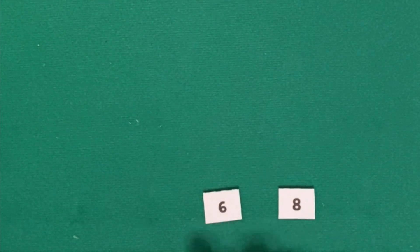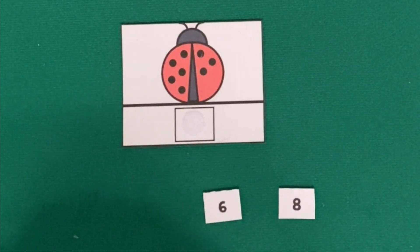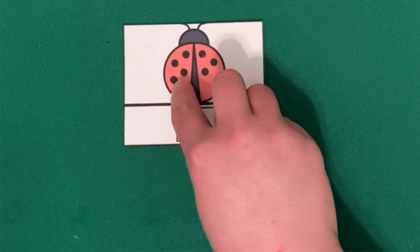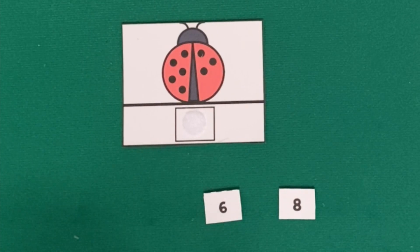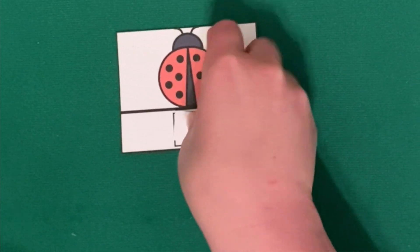We have two numbers left, so I think we have two cards left. Let's see. How many spots does this ladybug have? I'll let you try counting first. Go ahead. Are you ready to count together? One, two, three, four, five, six, seven, eight. Do you see the number eight? That's right, here's the eight. We have six and eight. Here's our number eight. Good job.